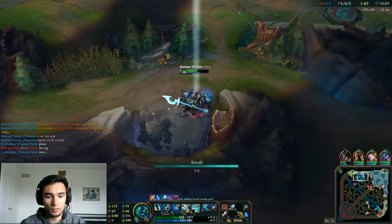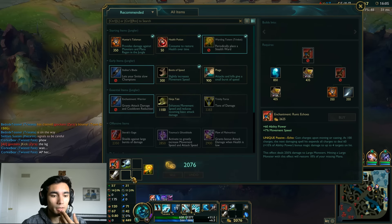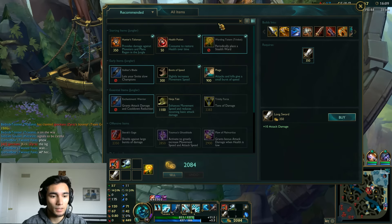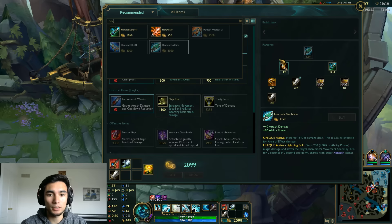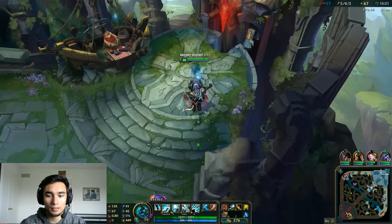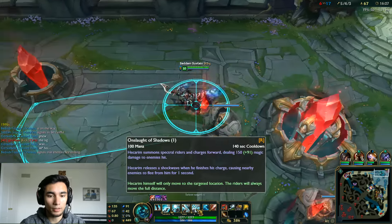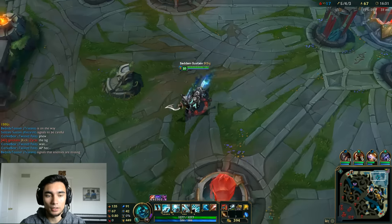I think Hextech Gunblade would be a nice second item. I only got Sterak's because it goes well with Trinity Force, but I don't think I want to buy Trinity Force on Hecarim anymore. So we're going to buy Gunblade. We have a lot of burst damage right now if our ult is up — I'd be damned if we didn't get a kill every time we use our ult.